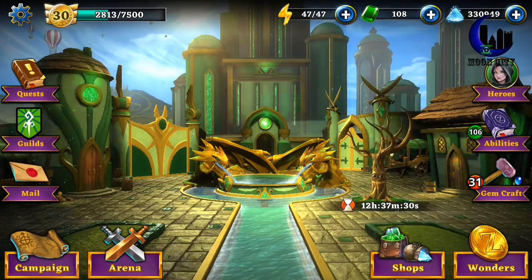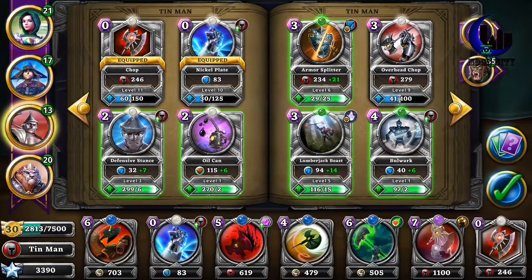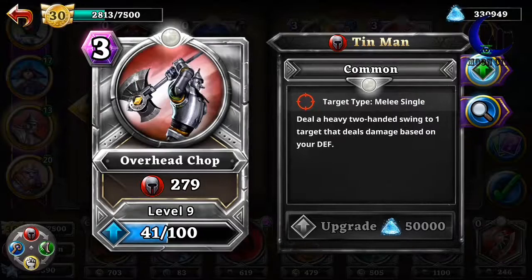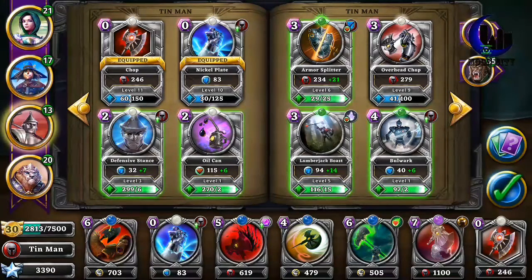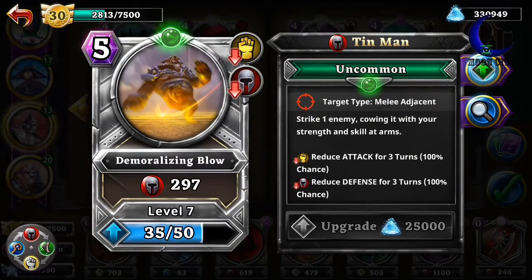There's the cards that I picked. The other ones are not really worth it, though if you're looking for low mana, Overhead Chop is a good one. There's also Demoralizing Blow — it reduces their attack and reduces their defense, both for 3 turns, and does damage.